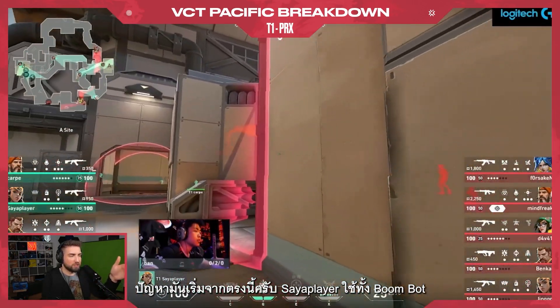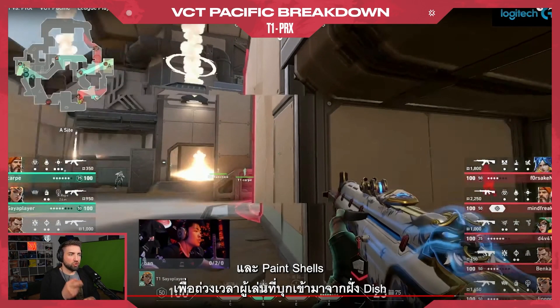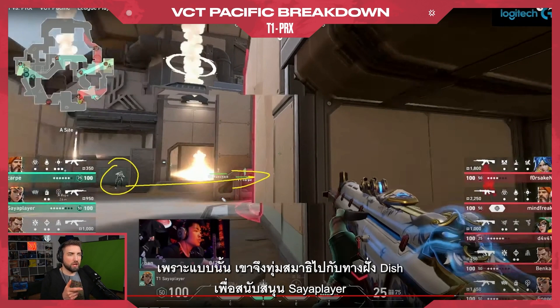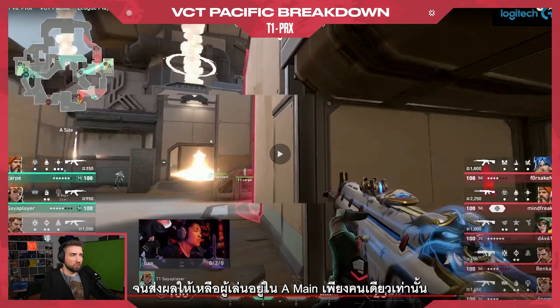The problem is right here: the Sire player uses both his Roomba and his Painshills to slow down the players from Dish, which essentially distracts the bridge player. Because of that, he's currently aiming at Dish, supporting the Sire player — and that leaves one player alone in A main.